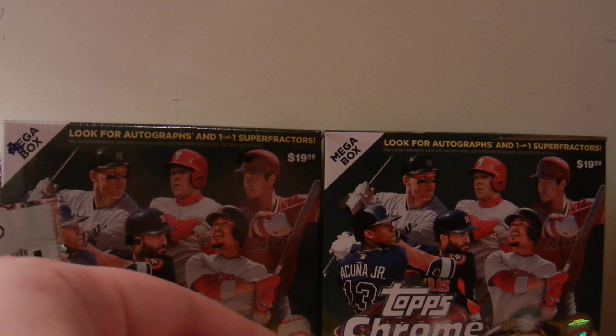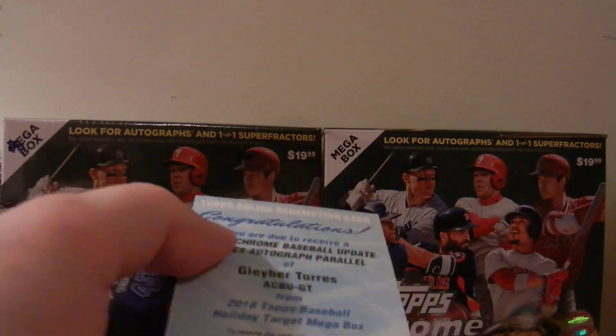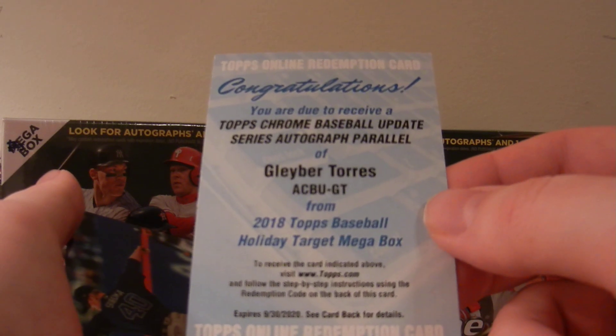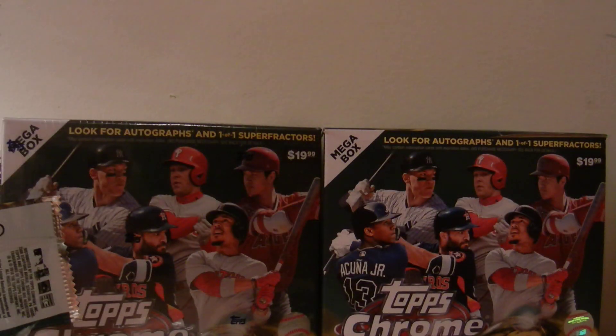So overall, that box was absolutely incredible. To get some nice rookies, get those International Affair cards, and then of course the big one — the Topps Chrome Baseball Update Series Autograph Parallel of Gleyber Torres. So awesome. Thank you guys for watching. Have a great one. Take care. Peace.